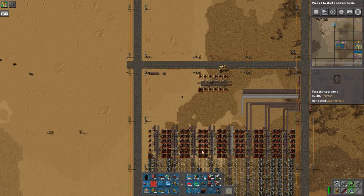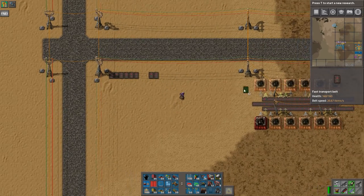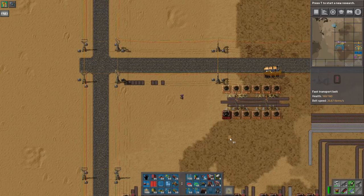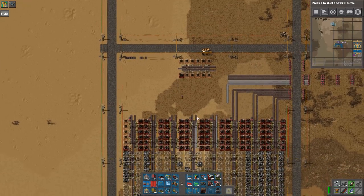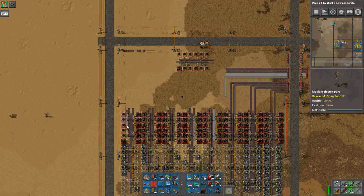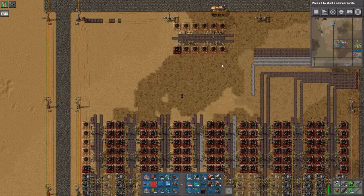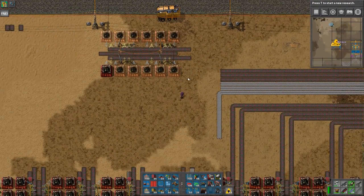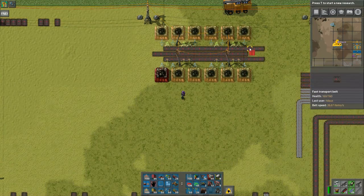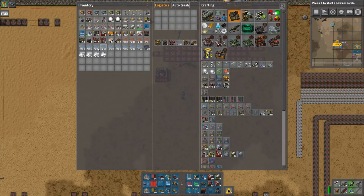This one will give us 8 red belts outbound, and then that one will give us one green belt — that's not very much actually. So that gives us 8 plus 1. Might actually be the case where I want to take one of these out and then get two lanes of stone bricks. It'll work pretty okay, I think. It also makes it quite clear that this one is not going to be there.